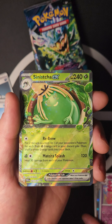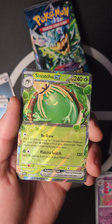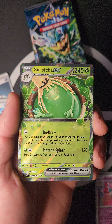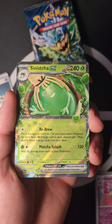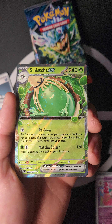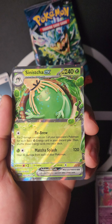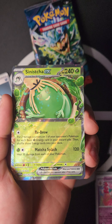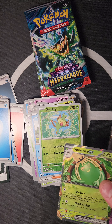We got Sinistcha ex with Rebrew: put two damage counters on one of your opponent's Pokémon for each Basic Grass Energy in your discard pile, then shuffle those energy cards into your deck. Matcha Splash heals 30 damage from each of your Pokémon — that's pretty nice!